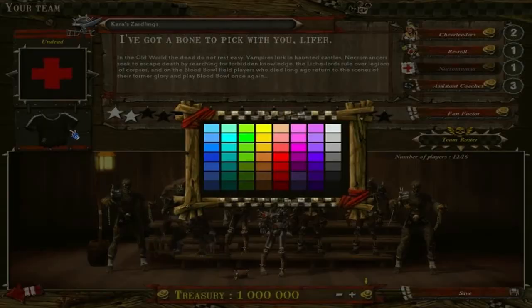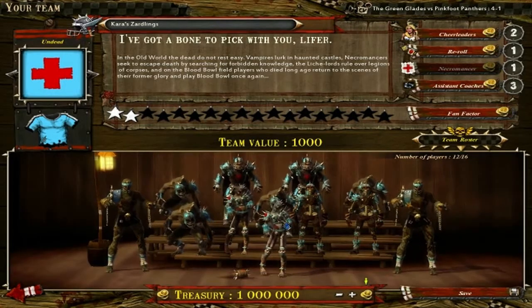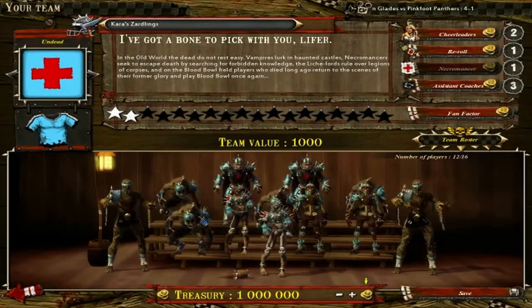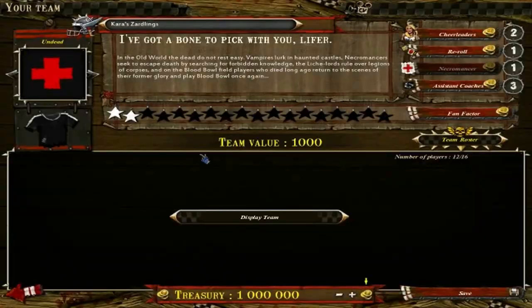Display team will show your dudes. If you click, say, blue — it not only changes the background but also changes certain parts of the armor. Depending on what race you have, you may have more armor. You've got a lot of symbols up here to choose from, and there are a lot of different ones depending on which race you choose.